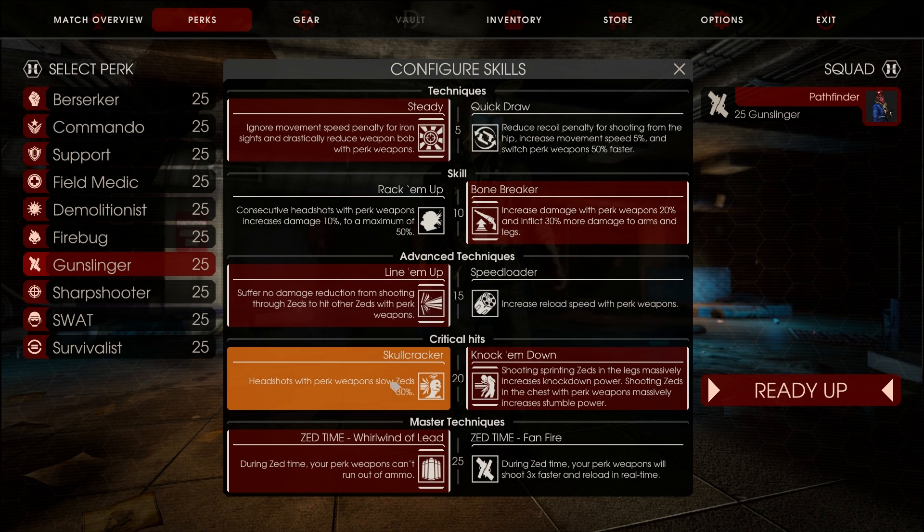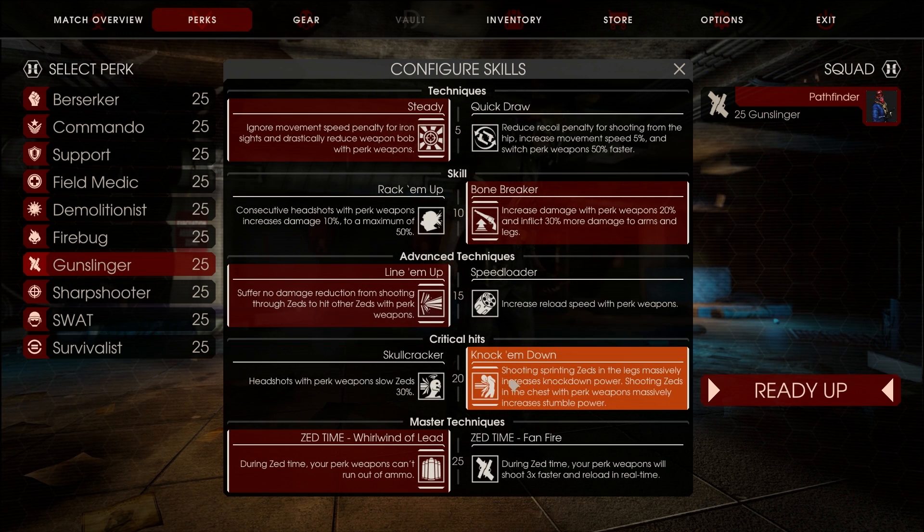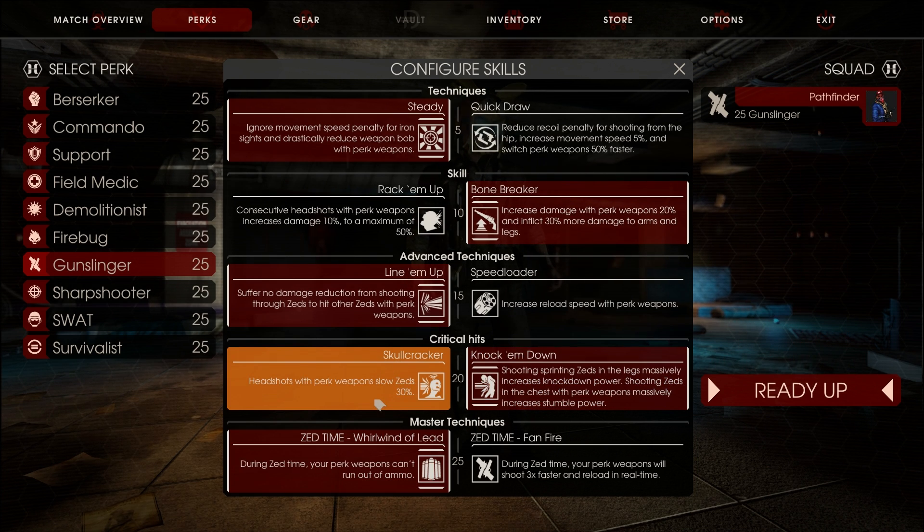For the level 20 skills, Skullcracker — you're always going to be doing headshots anyway, so why not slow Zeds down in the meantime and knock them down. Shooting sprinting Zeds in the legs massively increases knockdown power; shooting Zeds in the chest with perk weapons massively increases tumble power. This skill is pretty much for if you don't feel comfortable shooting them through the head all the time, but most cases you're probably going to be shooting them through the head, so pick this.